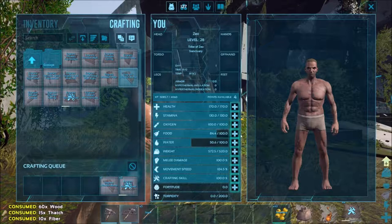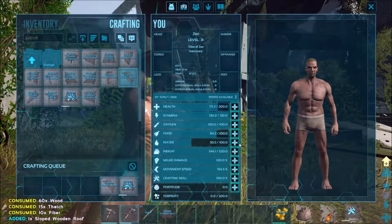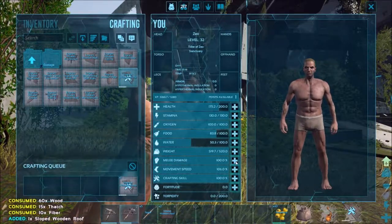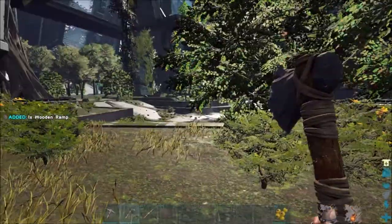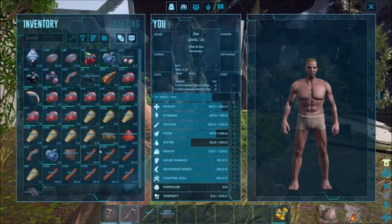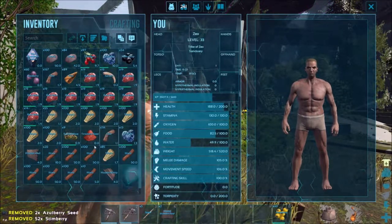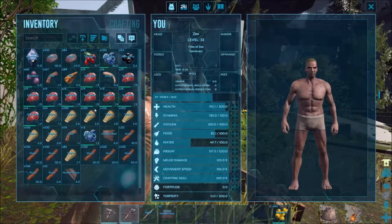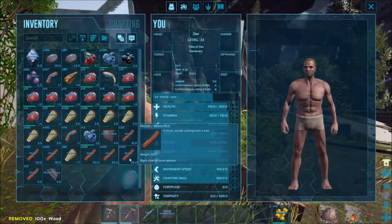I'm probably going to get murdered as soon as I go anywhere. We need two more of those - we will do a ramp. What do I want to put? I'll probably get my health to 200, and then I'll do melee damage too. I want to. And I'm overweight and I don't want to drop anything. Oh what do I got - I need to drop some of these berries but that's not going to help anything.